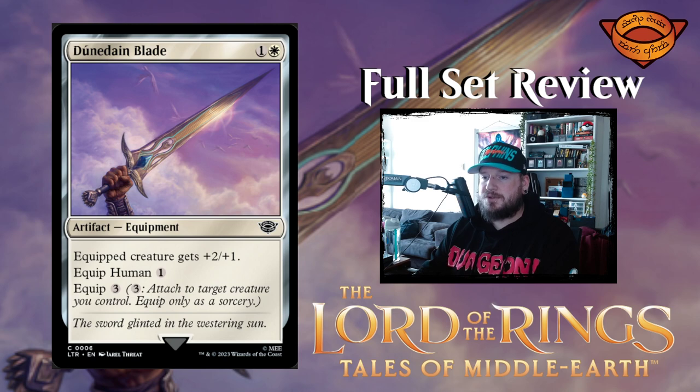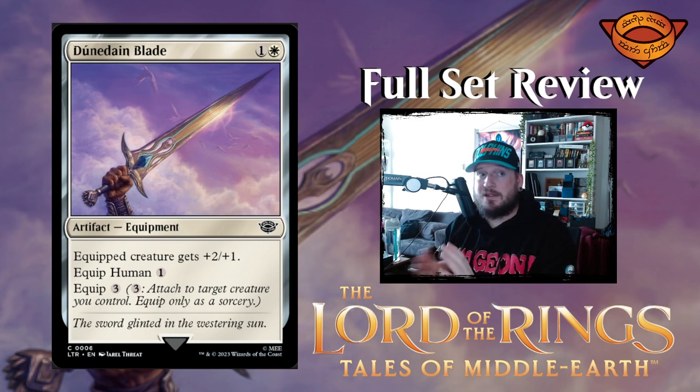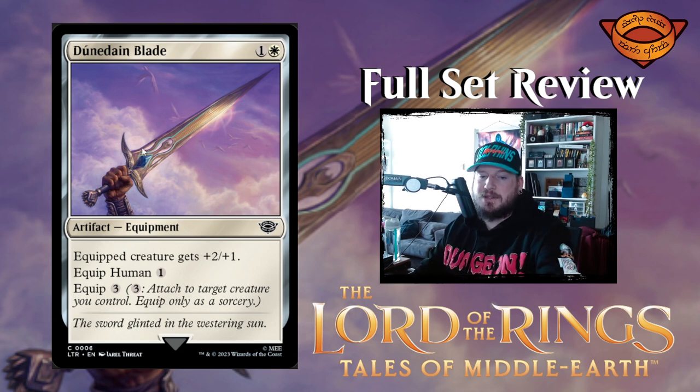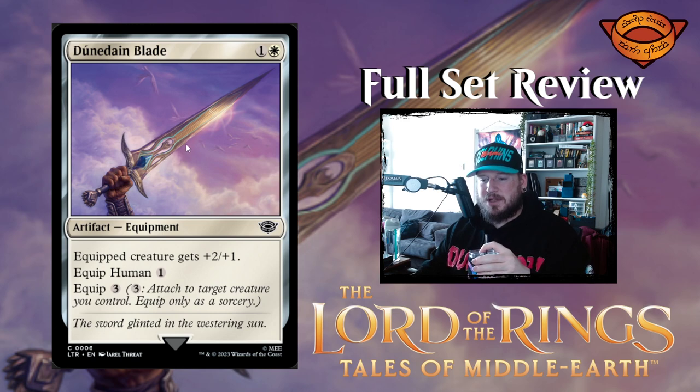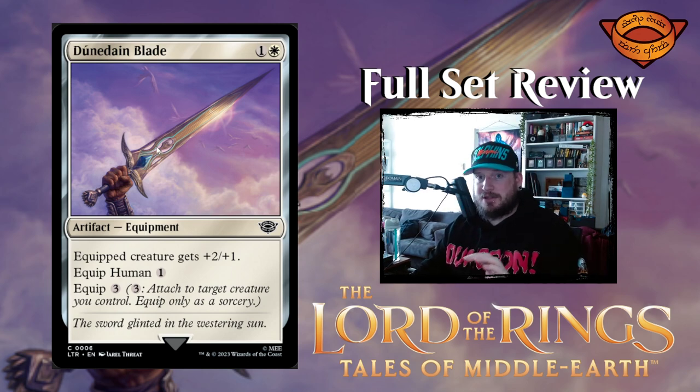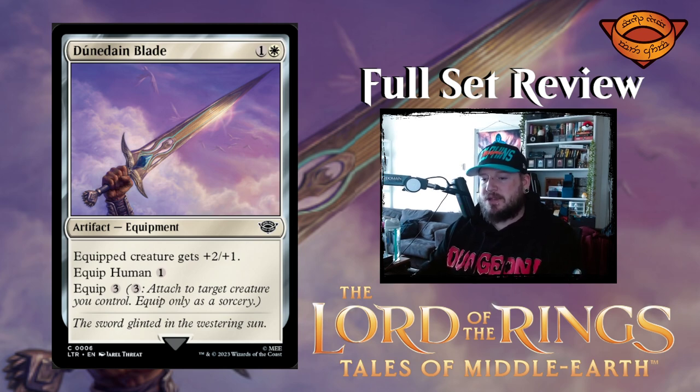Next up we have the Dúnedain Blade — again, apologies to all the Tolkienites out there. It's a one and a white for an artifact equipment. Equipped creature gets plus two plus one. Equip human is one, and equip any other creature is three. So this wants to be attached to humans, which makes sense because I believe this is Aragorn's sword. Nice little piece of equipment — plus two plus one, it's not bad.